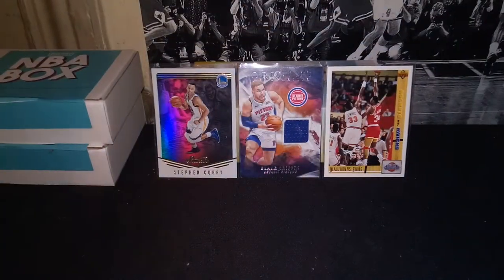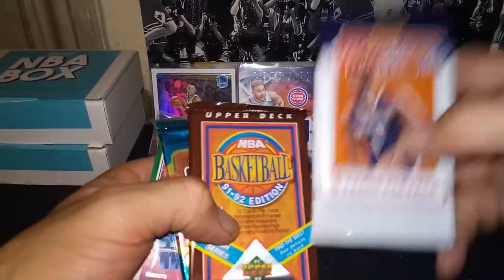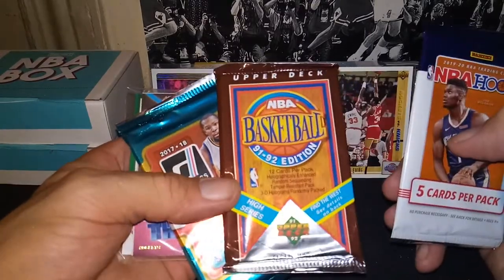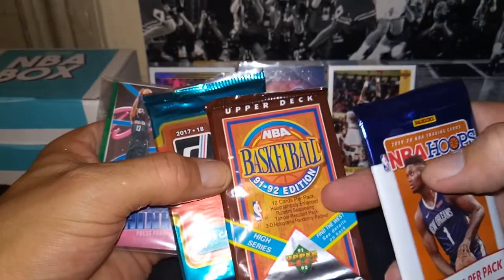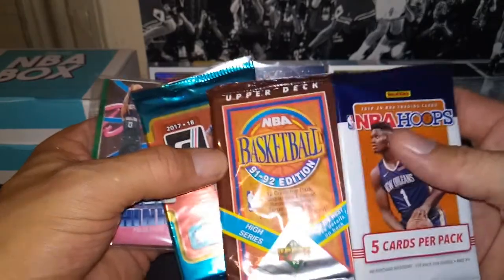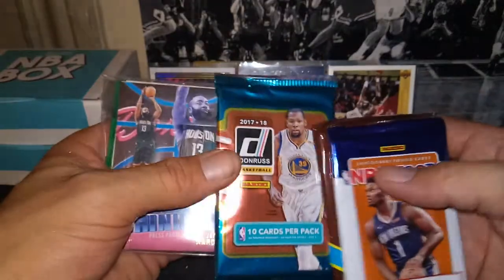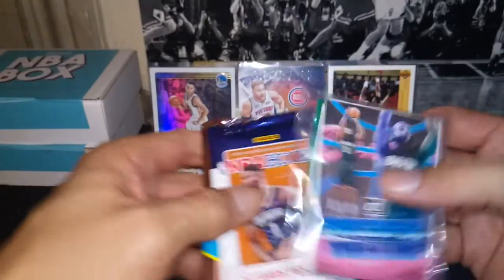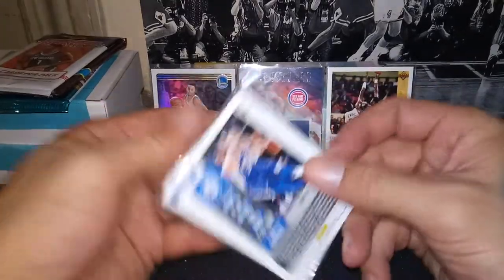The first box is already cut open. The packs are a gravity feed Upper Deck High Series 91/92 — we can look for Jordans in there — a 17/18 Donruss, and the repack. As always, we'll go with the repack first and see what we've got.